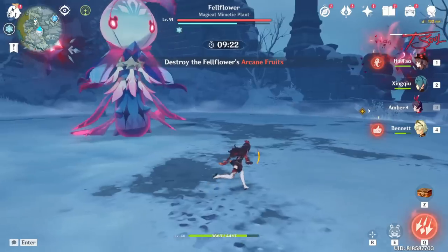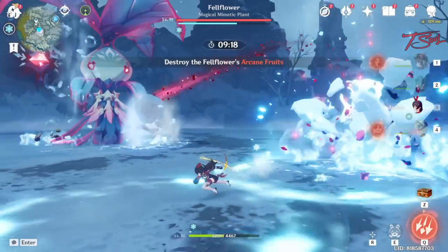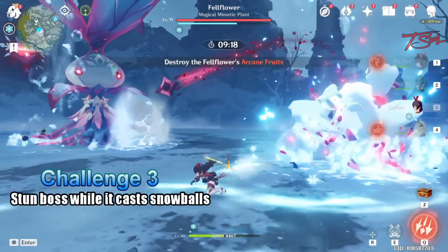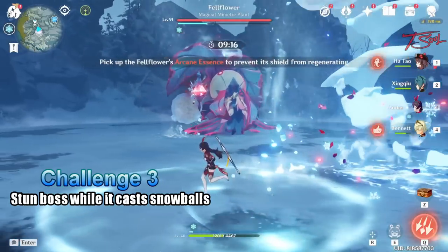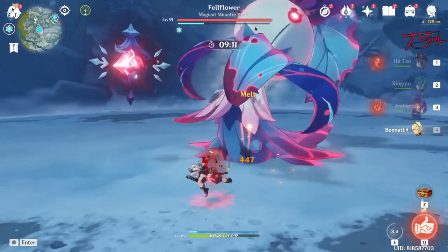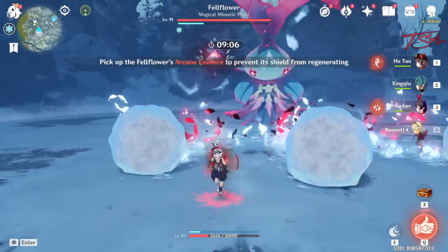The second fruit it summons will always float in the air, so this is another reason why you want to bring an archer or a caster. Usually around this time the boss will also throw some snowballs at you. If you destroy the fruit while the boss is throwing snowballs, it will stun the boss and complete another challenge. Make sure to grab the essences after each time you do damage to the shield.